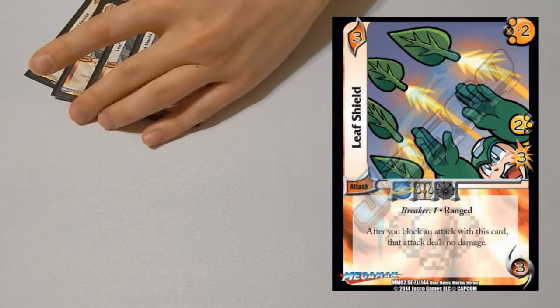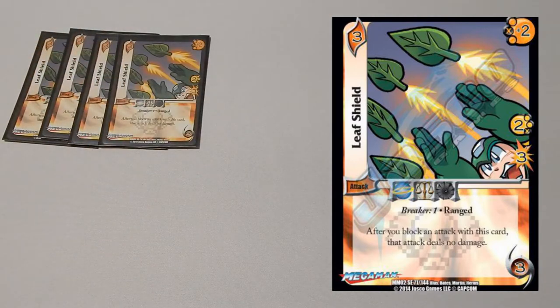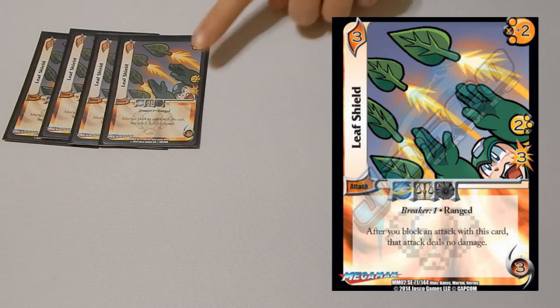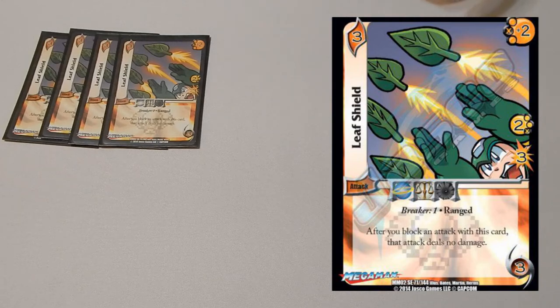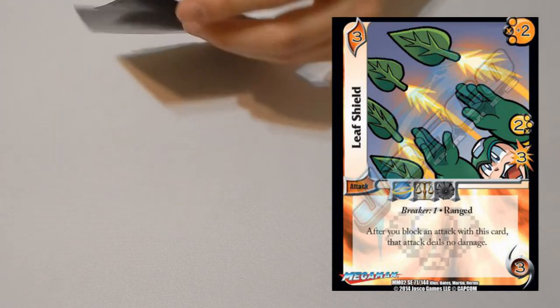We play four copies of Leaf Shield. This card is super mandatory — after you block with this, you take no damage from the attack. Additionally, it's a three-difficulty attack and a low attack, so it gets the bonus off of Slaughterhouse. It's a low input, high output attack that you can just finish the opponent with.